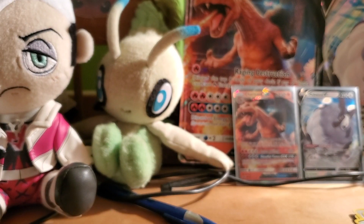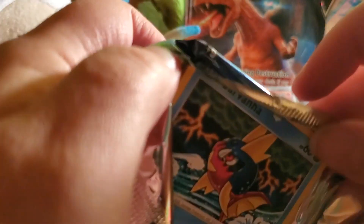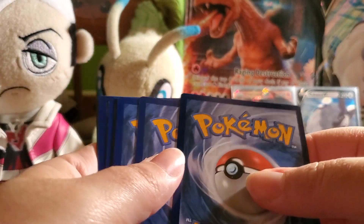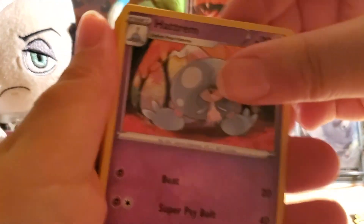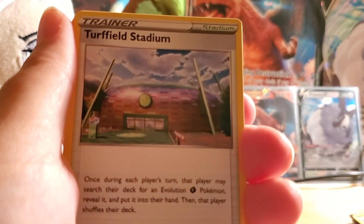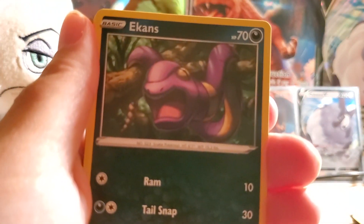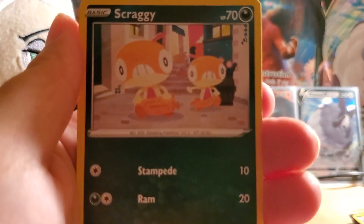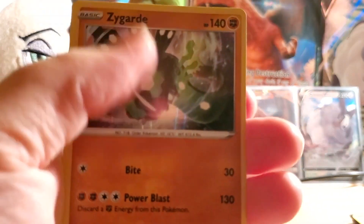We're going into the Turtonator pack next. The pull ratio for these has honestly gone down a little bit. Lightning Energy, Hattrem, Riding on Phone, Turfield Stadium, Hattena, Ekans, Weedle, Galarian Linoone, Scraggy, Reverse Holo Roly-Coly, and a Zygarde Holo Rare.